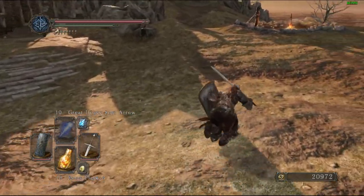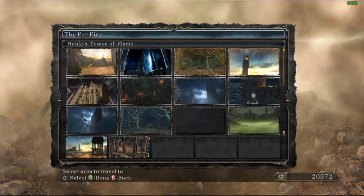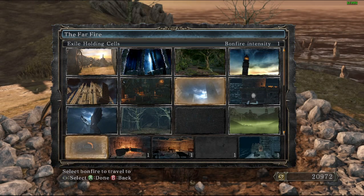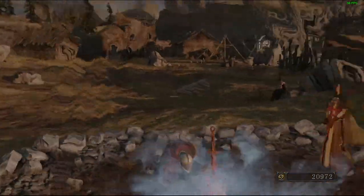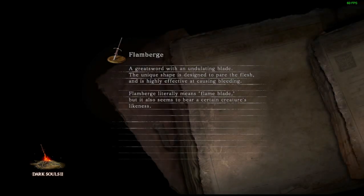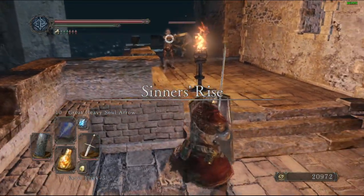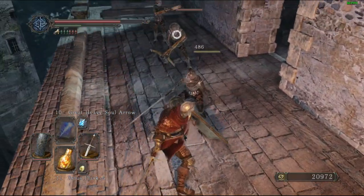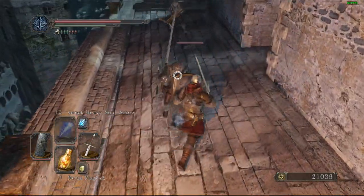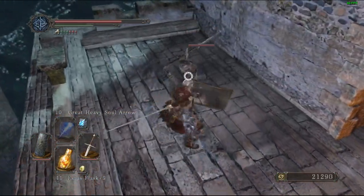The gameplay loop is like many other souls games — fight enemies, collect their souls. One more thing on level design: some bonfires, called resting places, spawn you right next to enemies, which is problematic if you were expecting some respite or a chance to recover souls before moving on.